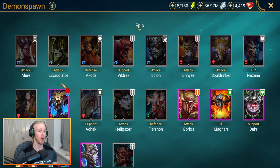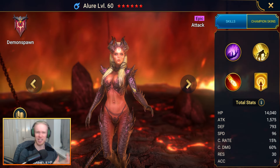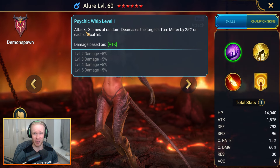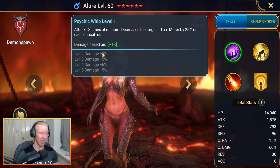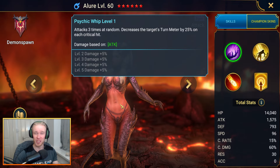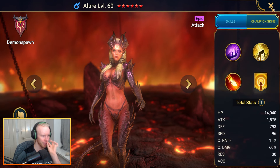Next up: the Fire Knight destroyers. Allure is incredible - she's got a triple hit on her A1 that decreases the target's turn meter by 25% on each crit. She's incredible for breaking the Fire Knight shield and eviscerates his turn meter, completely trivializing normal mode Fire Knight.